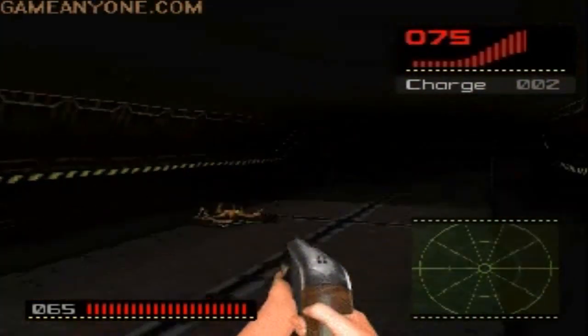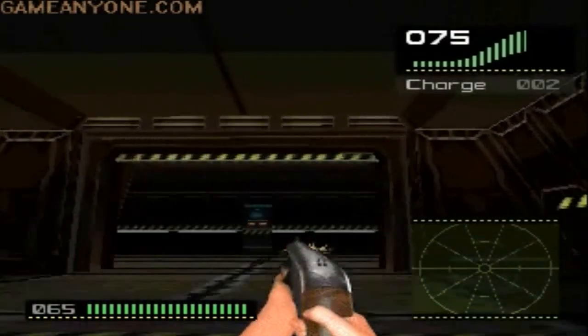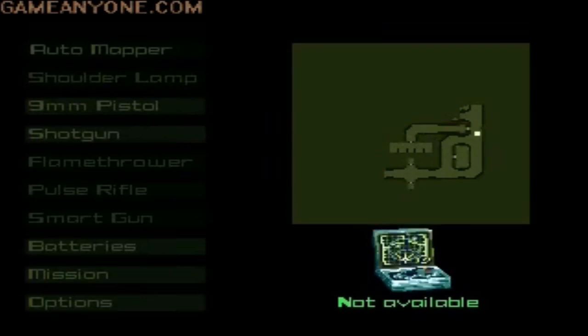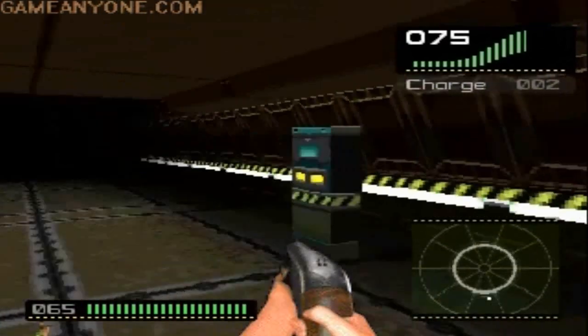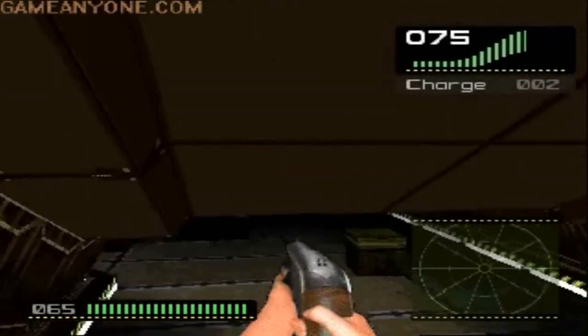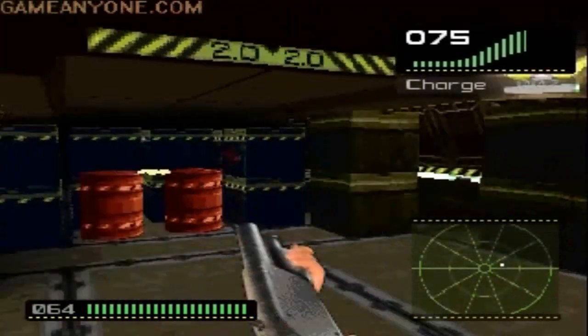Aliens have some kind of acid as blood. When you walk over dead alien corpses you will get some damage.